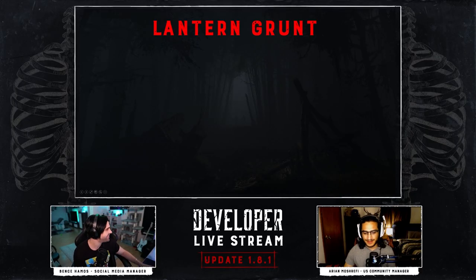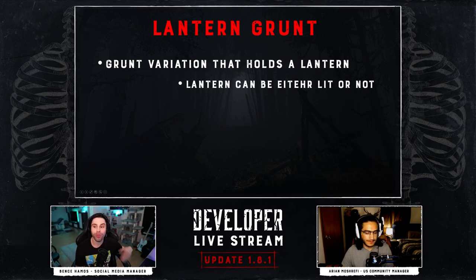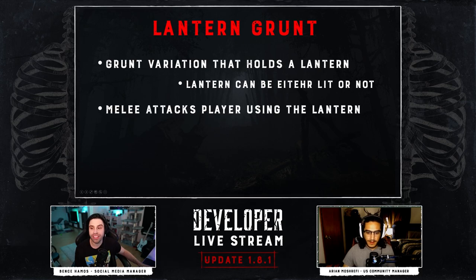The lantern grunt gives access to more lanterns. It works similarly to the pistol grunt, but obviously they hold a lantern. Unlike the pistol grunt, it can have two different variations — the lantern the grunt is holding can be either lit or unlit, and depending on that it will cause different effects in the world once it breaks.